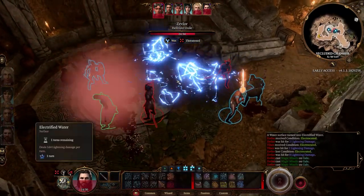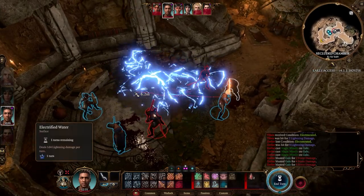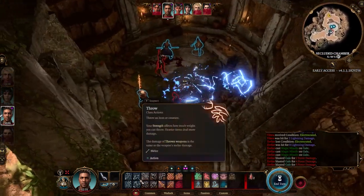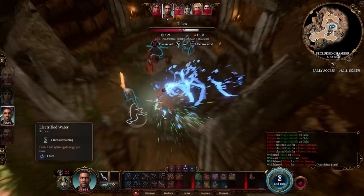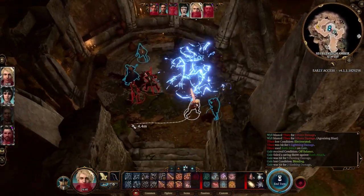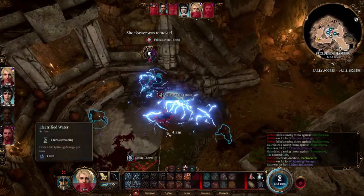They took 8 damage total — that's a lot. And you can cover a big area with this. Let's say we had many goblins or enemies here — we could do tons of damage with just two actions. That's very nice. You can also send enemies back onto the electrified surface to take the damage again, or even send Gale into it if you want — the surface keeps dealing damage every turn. Pretty neat cantrip.